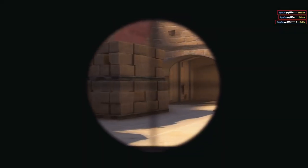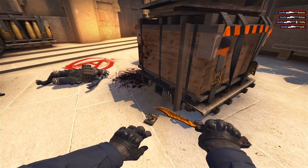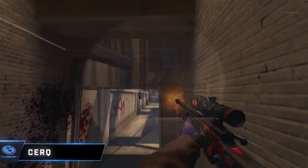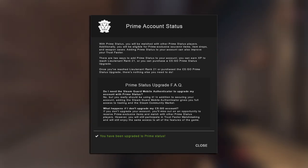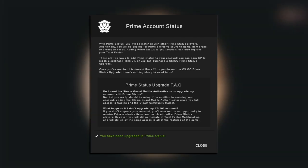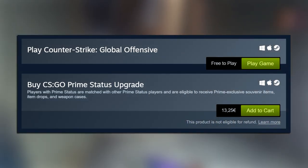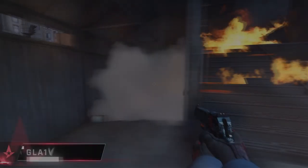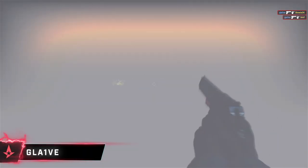The previously described actions give an increase in the trust factor, but insignificantly. Now I will tell you what needs to be done for the perfect trust factor. We will talk about actions in CSGO. Prime status significantly increases your trust factor. To get prime status, you must link a mobile phone to your account and reach private rank 21. You can also buy prime at the Steam store. The level of private rank also affects your trust factor — the higher it is, the better.